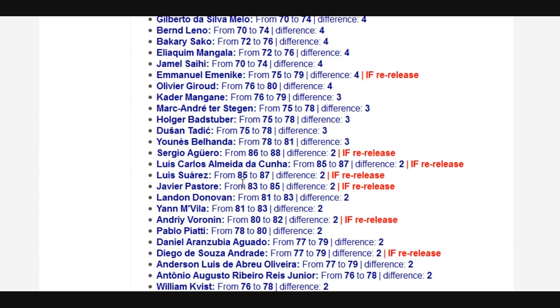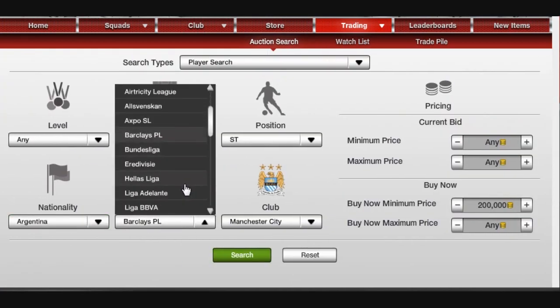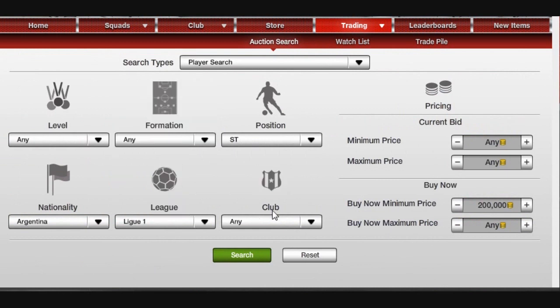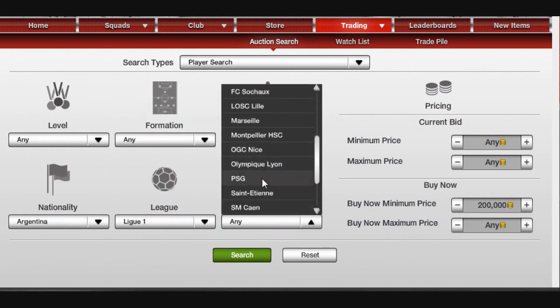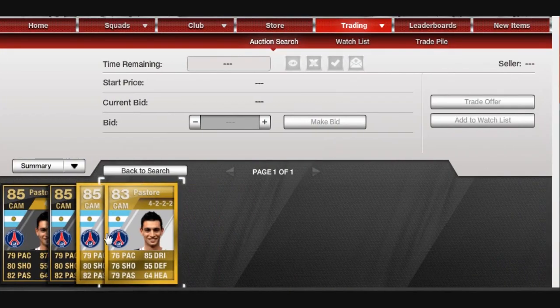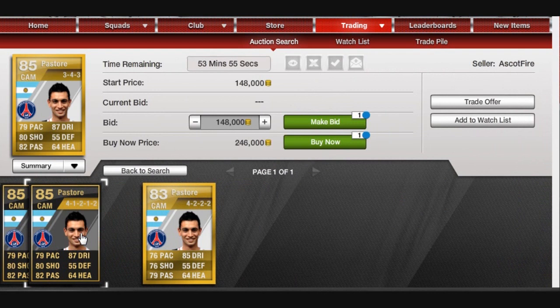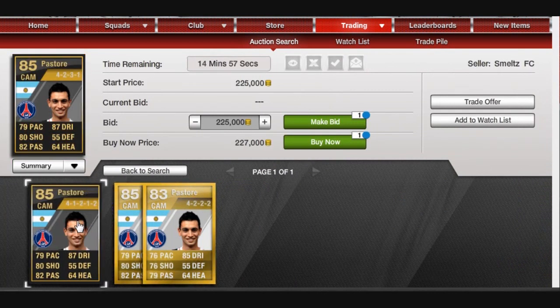Also, Xavier Pastore from PSG — as you can see, he's gone from 83 to 86. We're trying to find a copy of him. If we just go to PSG, let's go to centre mid — there you go, here's the new Pastore card. No one's gonna pay that listing price. He's even got mediocre stats on that, and obviously the in-form is not going to sell for anywhere near as much anymore.